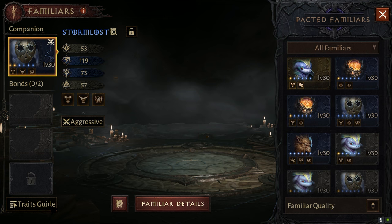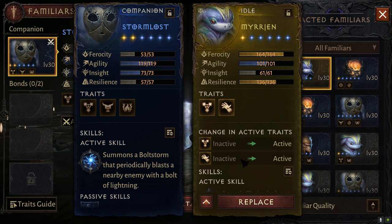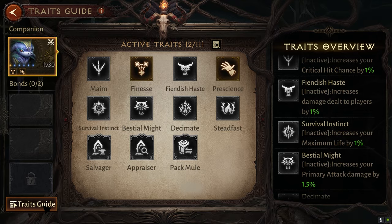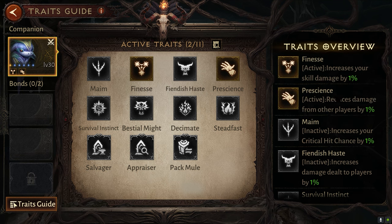Now I'm going to show you — let me swap this guy out, who has everything inactive, for a guy that has some active traits. As you can see here, if I replace this blue guy over here with this other guy, you can see I actually have some of these stats active. Swapping out real quick, and now if I go back to the traits menu, you can see I now have two active traits: Finesse and Presence, which increases my skill damage by 1% as well as reduces damage from other players by 1%.